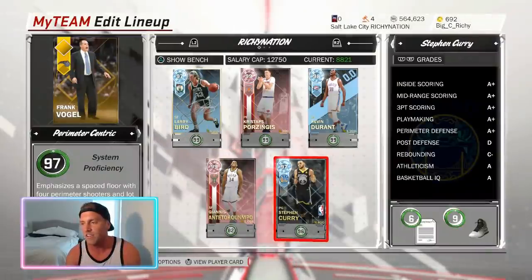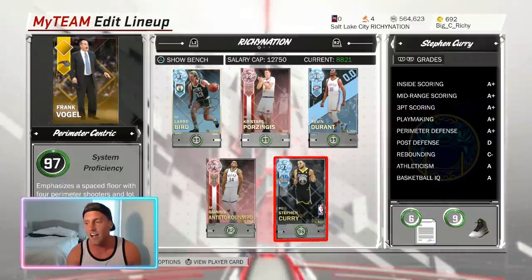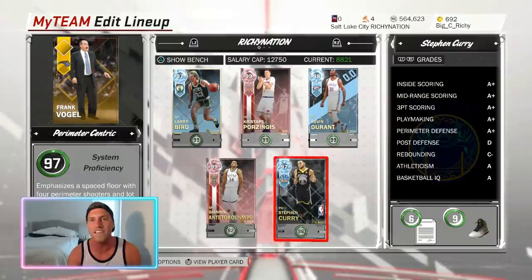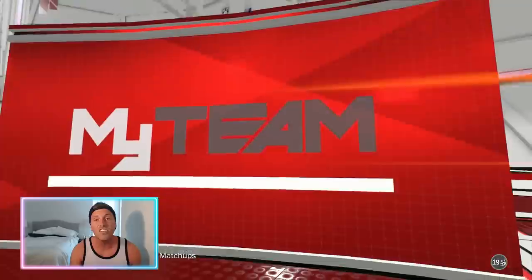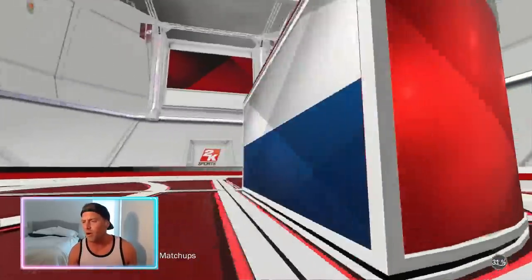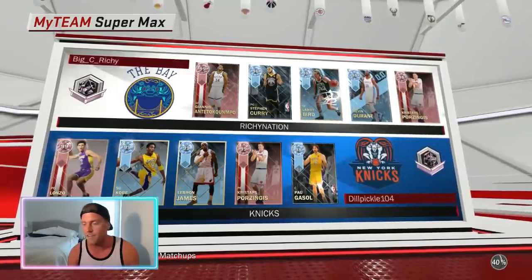We've got two Warrior Brothers keeping it alive in the finals and on their way to another trophy. Can they take on the title champions of the super swept preseason before another season begins? Well, there's only one way to find out. Let's get some gameplay. It looks like we found an opponent. Let's see who my Warrior Brothers are going up against. Dill Bickle, Pink Diamond League — very, very good.